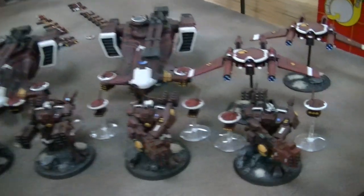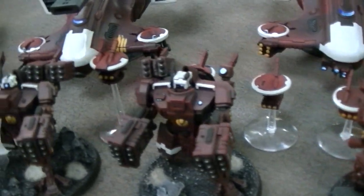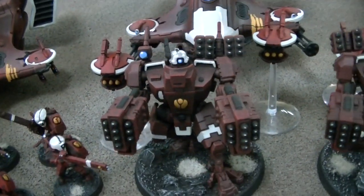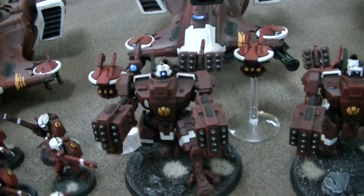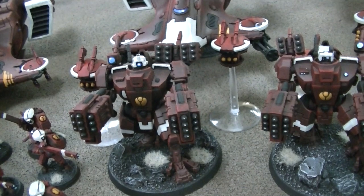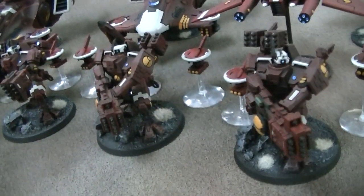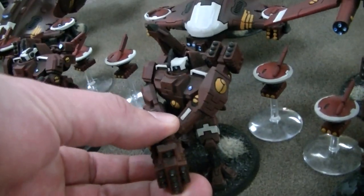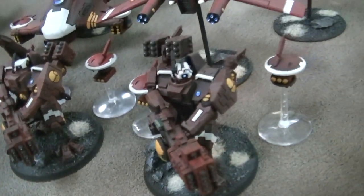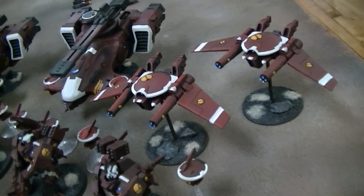Let's go ahead and eat dessert then. You've got four broadsides, each with a pair of missile drones. That gives you a huge amount of firepower — eight strength seven shots and four strength five shots. Never mind the range and special rules — twin linked. The drones aren't twin linked. These broadsides can be converted into rail rifles; there are magnetized pieces for that.